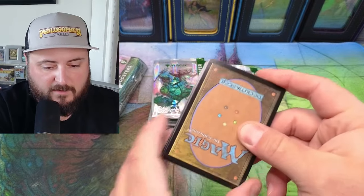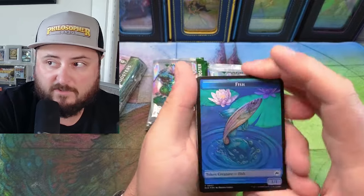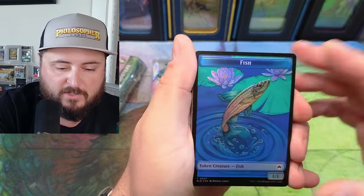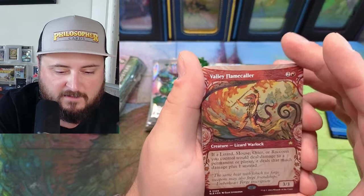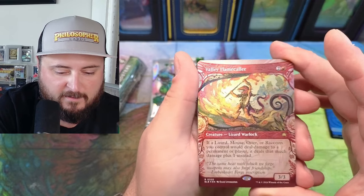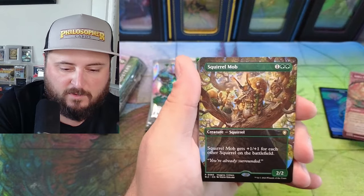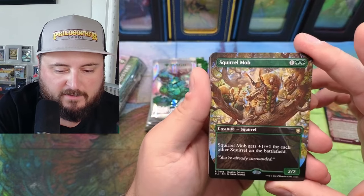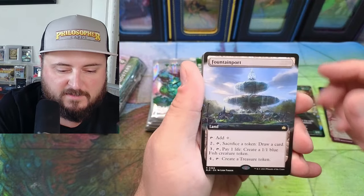I've been hearing bad things about card quality, but right off the bat it actually looks pretty good. Amazing — that look! Oh yes, Valley Lizard Warlock, look at that art. Squirrel Mob — oh yeah, there we go, this is good for my Chatterfang deck too. We'll set some of those aside. Fountain Port.